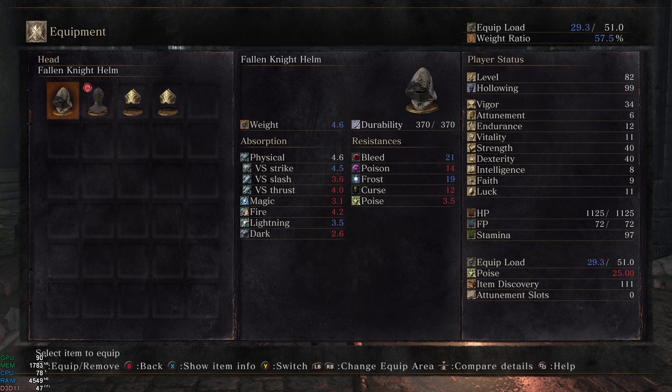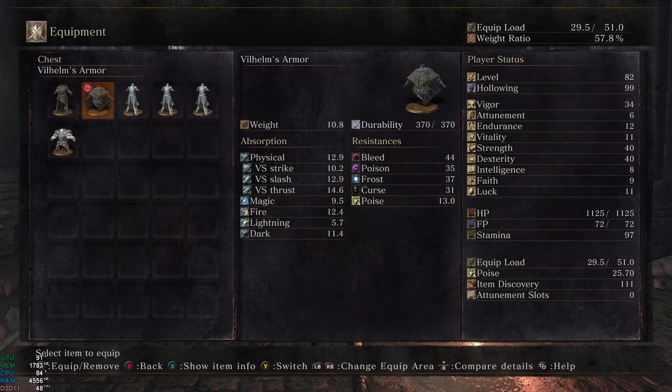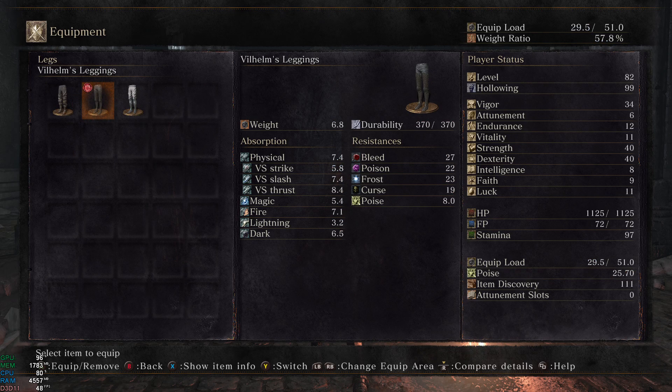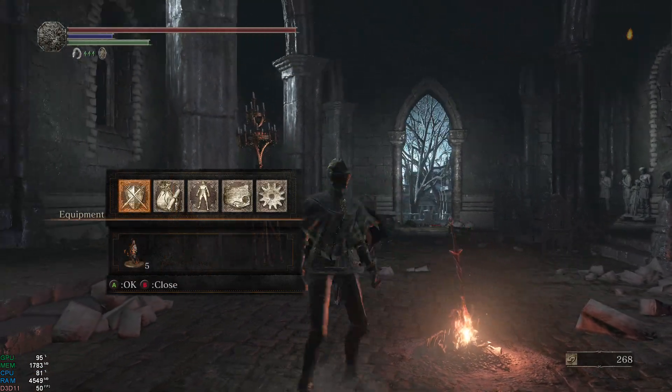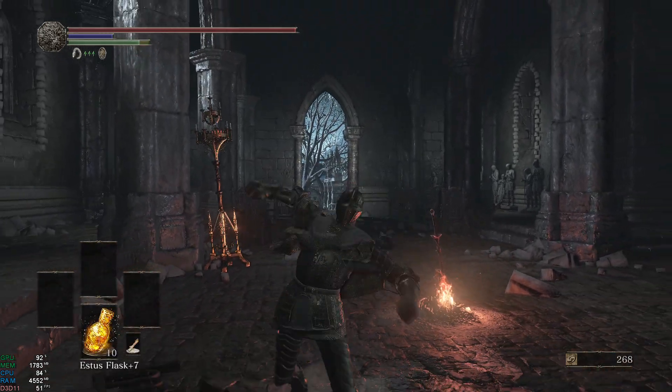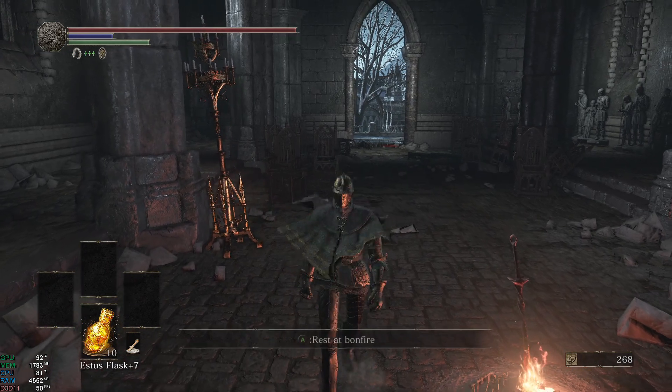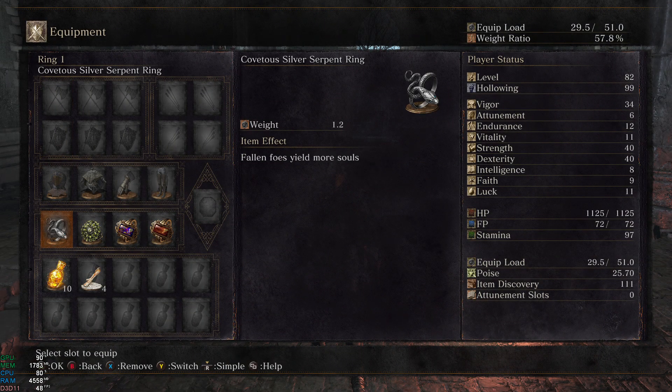Why are we wearing Vilhelm's set as opposed to Fallen Knight, which is technically lighter? Well, it's got a little bit more dark resistance. It suffers a little compared to fire resistance, but I'm trying to find a balance between fire and dark, because those are the two element types I believe we'll face — or at least I want to think it's dark. Also, in my opinion, this is a really cool looking set for a boxing-type character — you get that cool cloth flow, and I just like it a lot better overall.